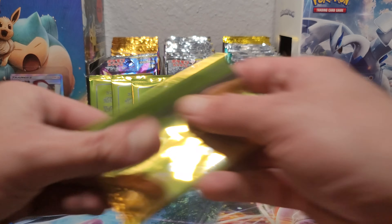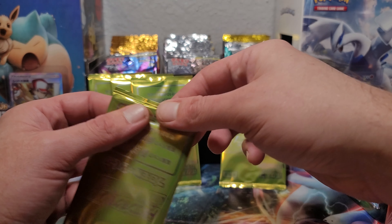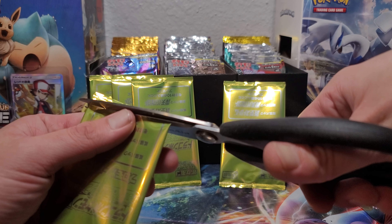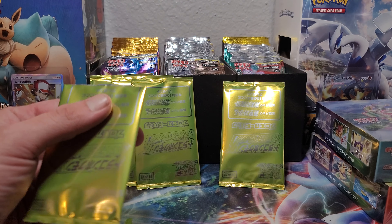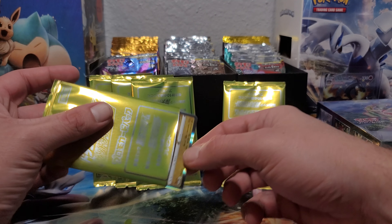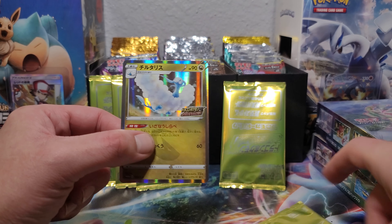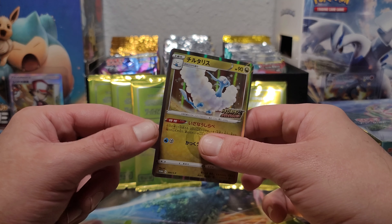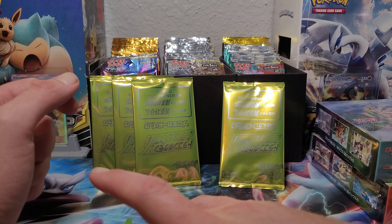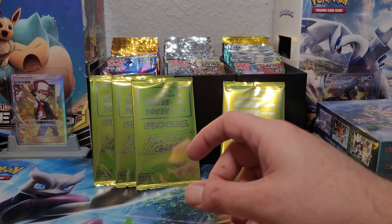Yeah, it's Blue Sky Stream we're gonna open first and then Skyscraping Perfection — those are the two. Our hits on Blue Stream: we're looking for that Rayquaza VMAX alt, which I think is like a thousand dollar card right now. I'd also take the Rayquaza V alt, or any kind of Shauna trainer cards. And for Skyscraping Perfection, we're looking for that Duraludon VMAX. So we got two holos out of the promos — let's go!